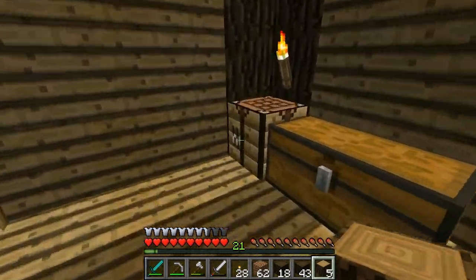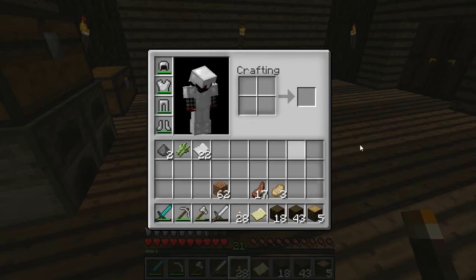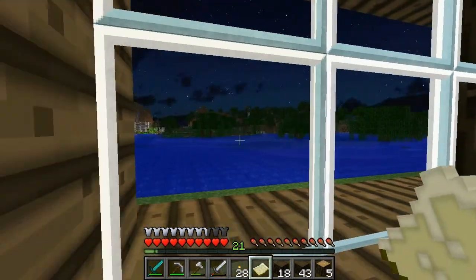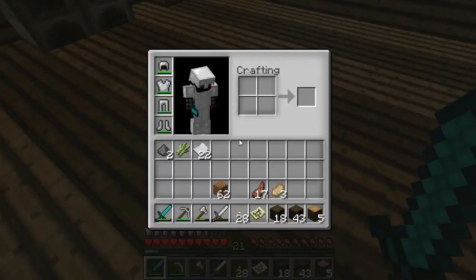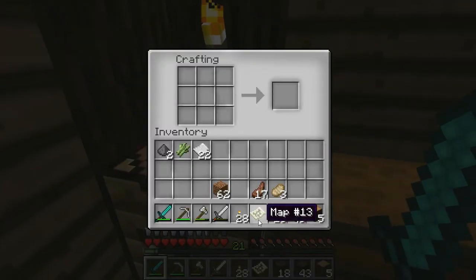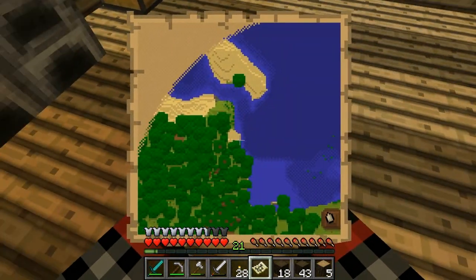To make the map we're going to need a compass and some sugar cane to create paper — a lot of paper. I've got sugar cane growing outside. By the time I got back to my house all my crops had grown, so something good came out of that. We take out an empty map — it will use up your compass. Here's my house. If you want a bigger map, you take your current map, surround it with paper, and it zooms out, creating more space so you can explore further without getting lost.